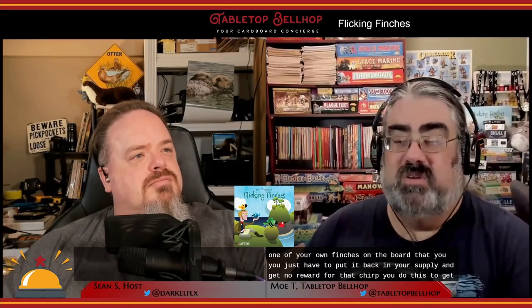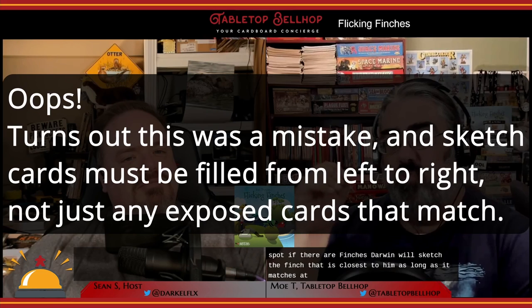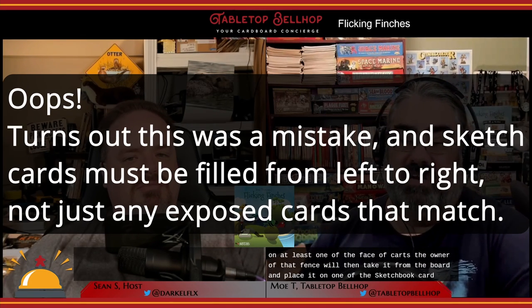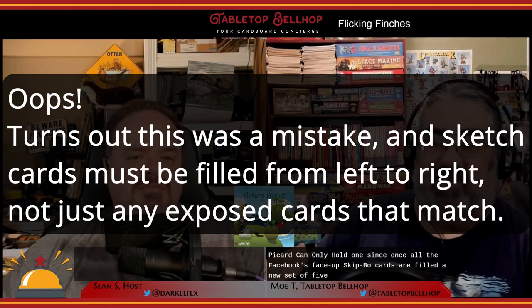Next is Chirp — you do this to get Darwin's attention. Each observation location has a series of concentric rings around it. When you use the chirp action, you first check if there are any finches in the rings. If there are none, Darwin hears the chirp but can't see any birds, so he moves to the next spot. If there are finches, Darwin will sketch the finch closest to him, as long as it matches at least one characteristic on at least one of the face-up cards. The owner of that finch places it on a sketchbook card, trying to match as many properties as possible. Each sketchbook card can only hold one finch. You may also want to chirp when there are no finches nearby just to move Darwin, or to be sneaky and get Darwin to sketch an opponent's bird that doesn't fit any face-up cards well.